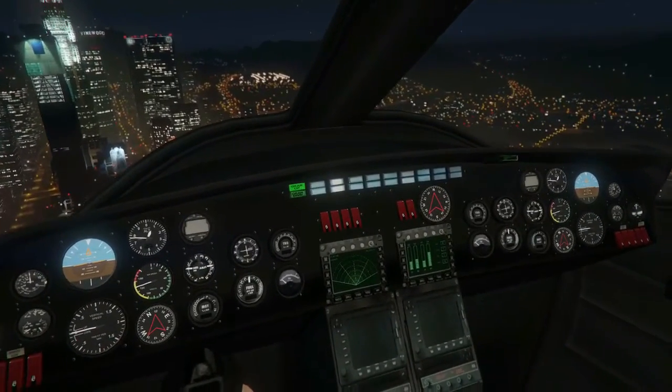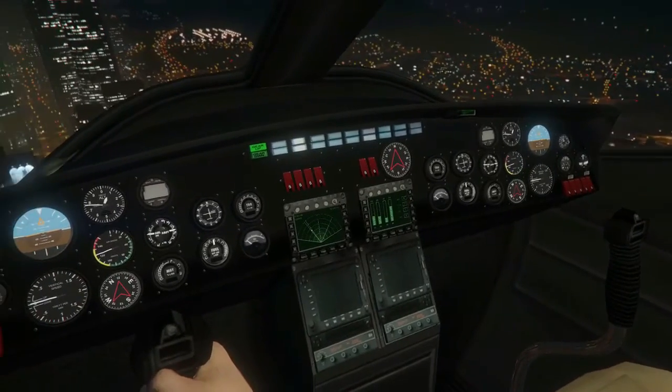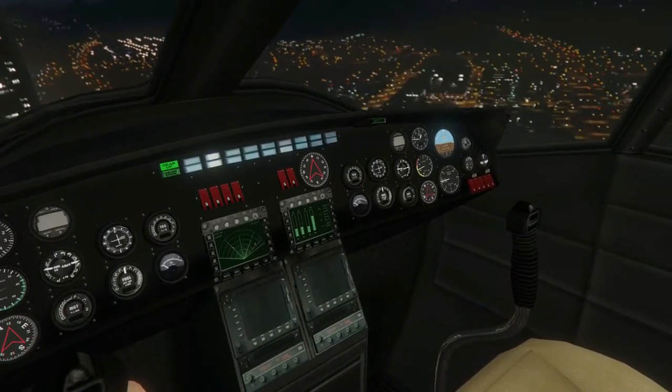Now look into the cockpit and you're going to see two radars in the middle. The one on the left is going to show you two blinking dots, but the one on the right is going to show you something else — you can barely hear it. I'll turn down the volume so you can hear it.